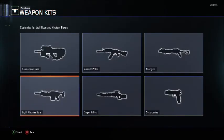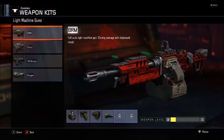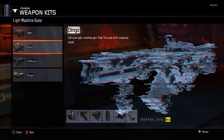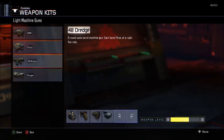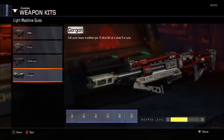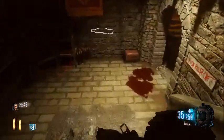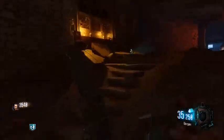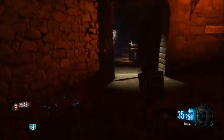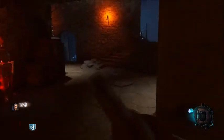Hey, what is going on ladies and gentlemen, Pack Munter bringing you another Call of Duty Zombies video. This one we're going to be going over the worst light machine gun in Black Ops 3 Zombies. The worst LMG has got to be the Gorgon. What kind of name is the Gorgon — like a freaking shape, like a polygon? I can't wait to bash and roast this gun because it's so bad.